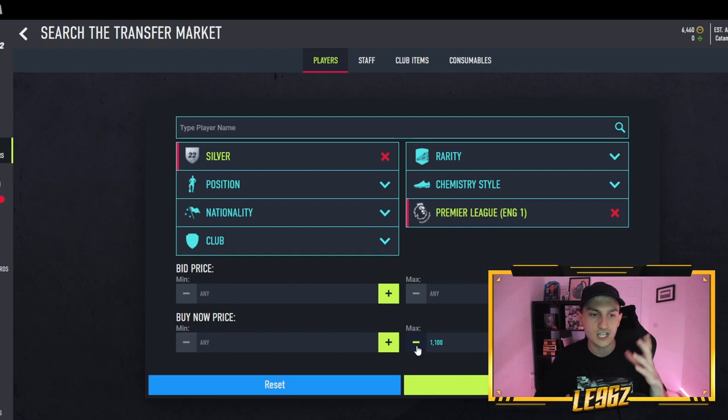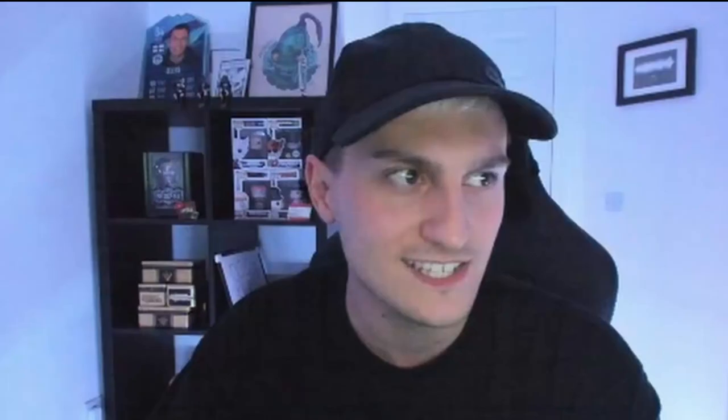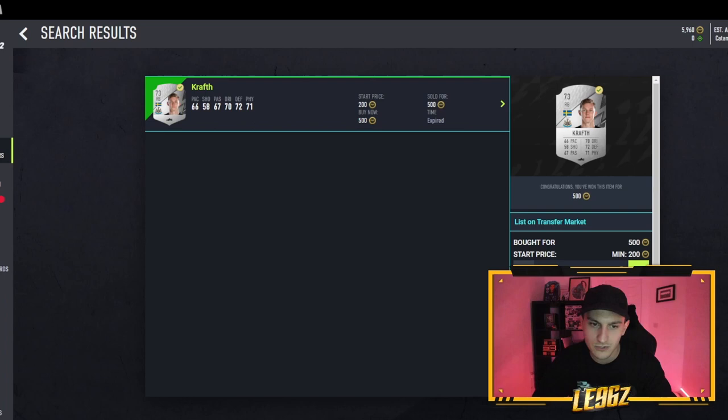Set your max buy-now price to 900 coins, search the market, and try to buy something. The way to snipe quicker on the web app is to press Buy Now and then press Enter — it buys as fast as possible. You'll need to change a parameter each time because new listings won't appear unless you do. We've just managed to get a player at 500 coins — we know the minimum is 1,000 coins so we can sell for at least that. Comparing his price, he's going for around 9,000 coins, but for quick coins I'll just list him at 1,000.